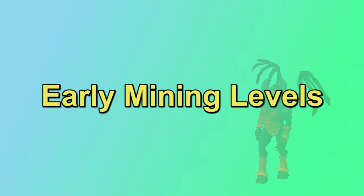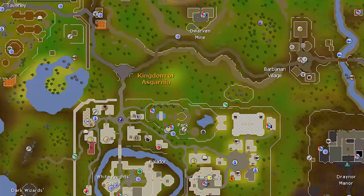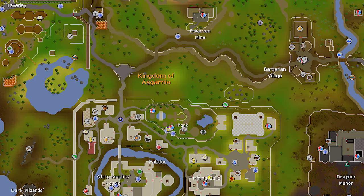Before you can make a lot of money with mining, you're going to need a decent mining level. Starting right at level one, you want to complete the Doric's Quest — it's a very fast quest for some pretty early mining XP. All you have to do is bring Doric six clay, four copper, and two iron ore, which costs about 1k on the Grand Exchange. Doric is just north of Falador. Bring him his ores and you'll jump from 1 to 10 mining immediately.